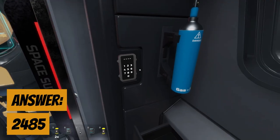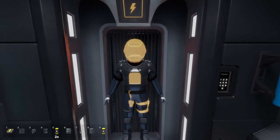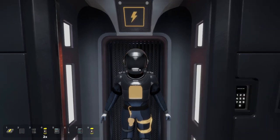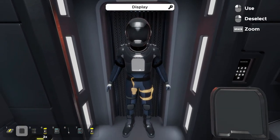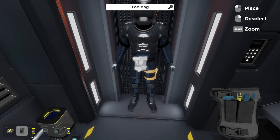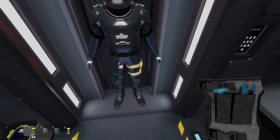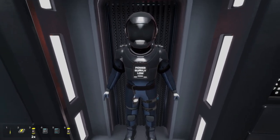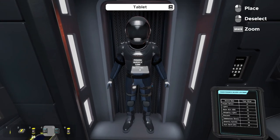Entering 2485 unlocks the panel and gives us access to the suit. We add the helmet, the display, the safety tether, and the tool bag. Before attaching the tool bag, we grab the screwdriver out of it, then stick the bag onto the leg. With everything attached, a display appears saying the power supply is low.